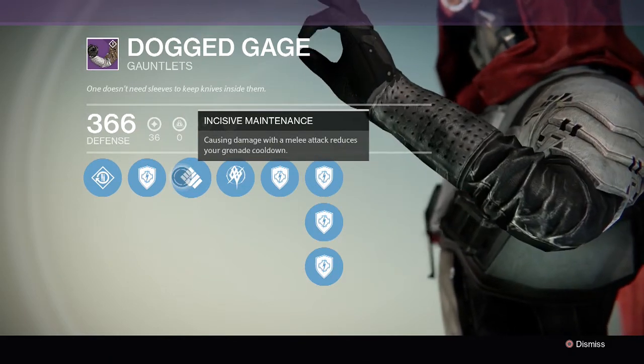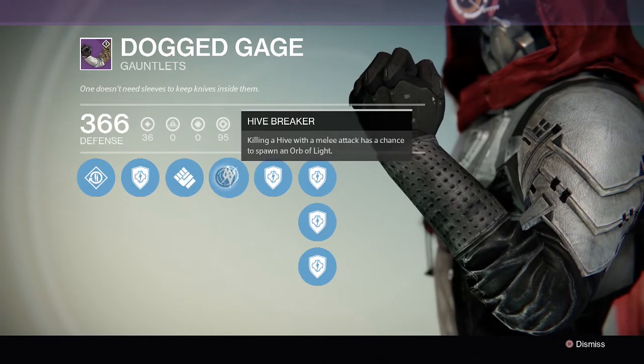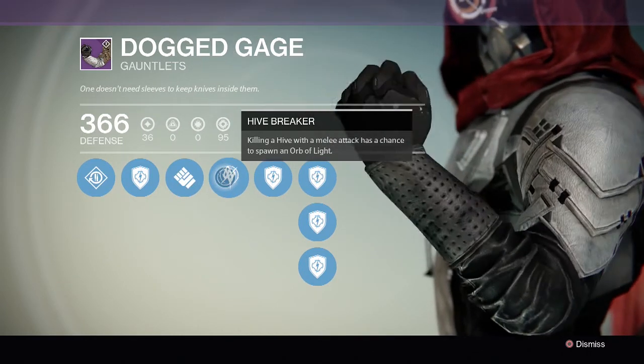We've got Incisive Maintenance, which causes dealing damage with a melee attack to reduce your grenade cooldown, as well as Hive Breakers — so these two kind of go hand in hand — killing a Hive enemy with a melee attack has a chance to spawn an Orb of Light.